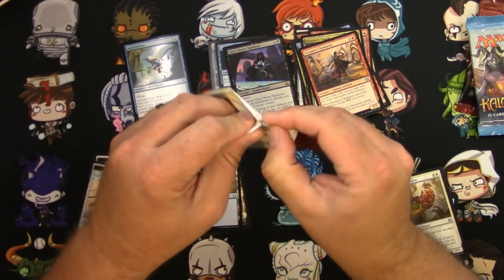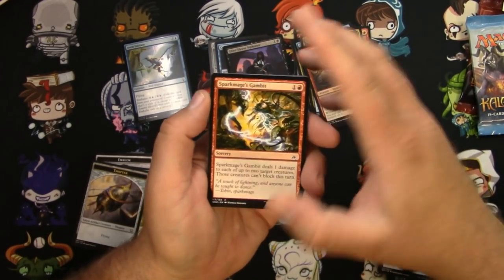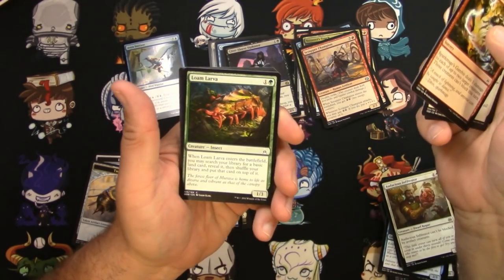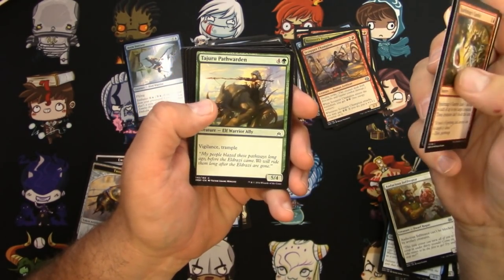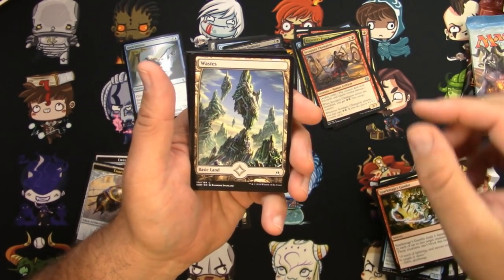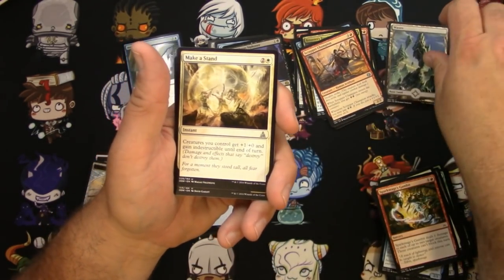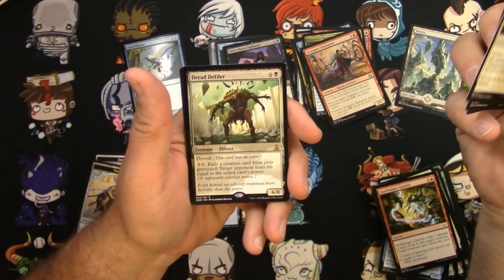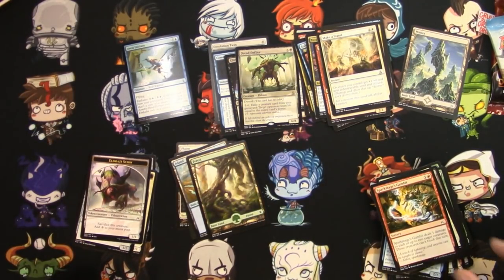Oath of the Gatewatch. Not a whole lot out of this set other than a lottery card, right? Slip Through Space, Loam Larva, Bonesaw is ready, Tejiru Pathwarden, Isolation Zone, a Wastes. I didn't realize the Wastes would come in the common slot and not in the land slot — but that's cool, we'll take that. Make a Stand, Jiraga Auxiliary, Void Shatter, and a Dread Defiler as the rare. More full art land and a Scion Token.